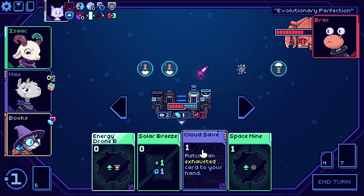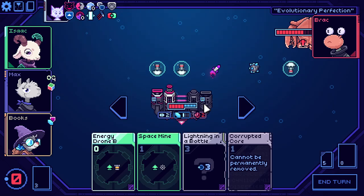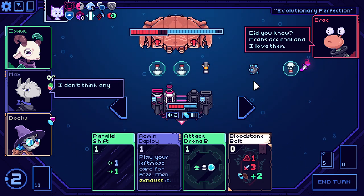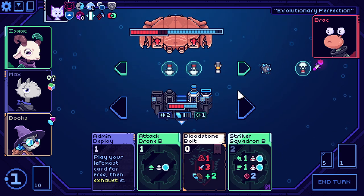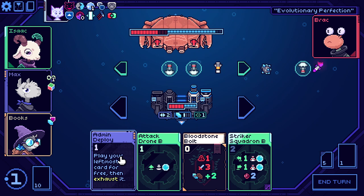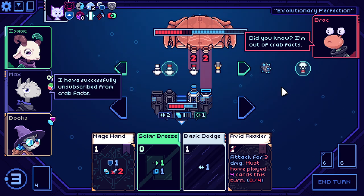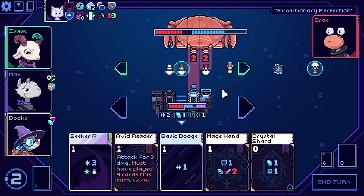We'll get an energy thing out to make up for the energy I lost. We have a lot of armor to deal with these homing missiles. Now it's back in the mainland, so to speak. Let's parallel shift, and then I'm going to do the admin deploy so that attack drone B comes out of here and blocks that missile. I'm still not sure whether I'm going to try to cheat with piercer to not have to kill all this armor, but for the moment I'm content to just block the missile shots.